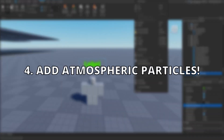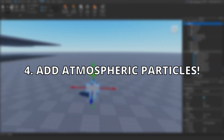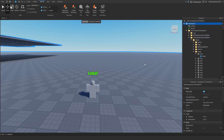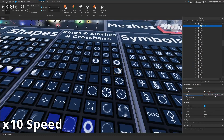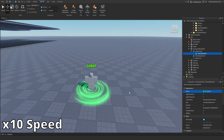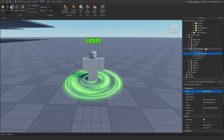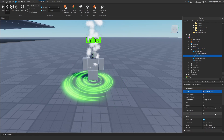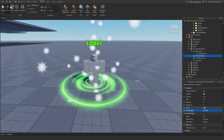My next tip would be to add atmospheric particles to your aura, because no aura is going to be complete without any atmosphere. You can have many different elements, but usually the atmosphere is what ties it together. Let me make a quick example. As you can see here, we have a base bottom aura, but something is lacking. It could be the fact that the bottom aura is pretty empty, but if I add some atmospheric particles around my character, it will instantly look better.